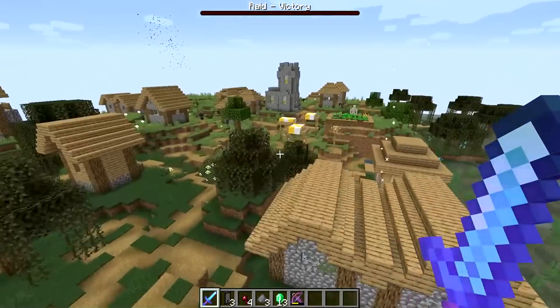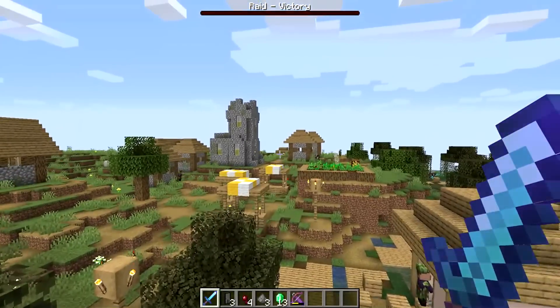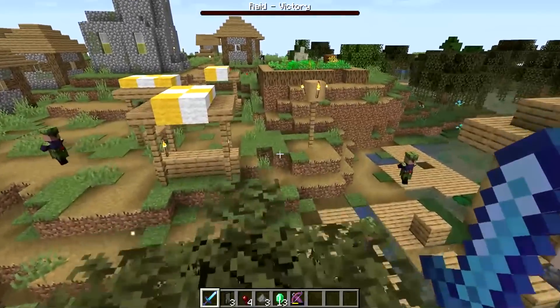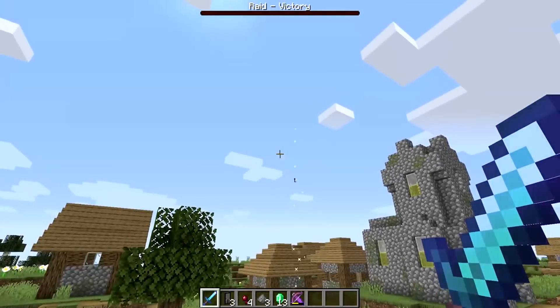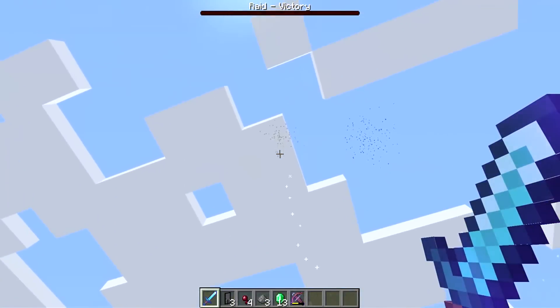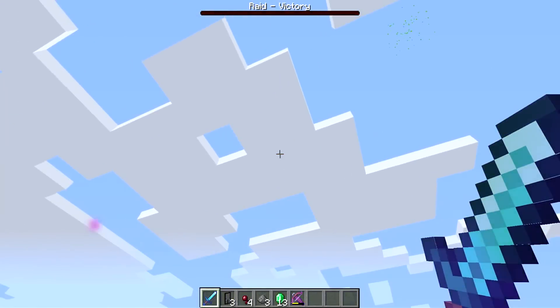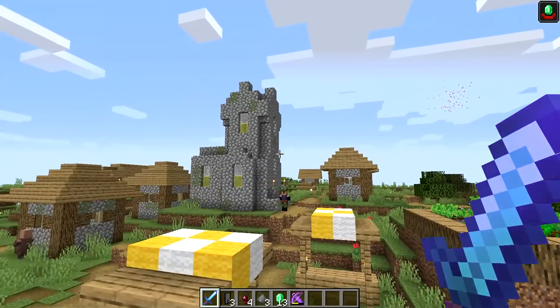And we did it! Hey — so another cool feature is that when the raid is complete and you have won, the villagers set off fireworks, which they just did. There we go, there's another one. Oh my goodness me, we did it! Woohoo! The villagers all set off fireworks — such a nifty little feature.